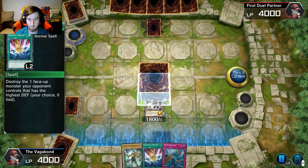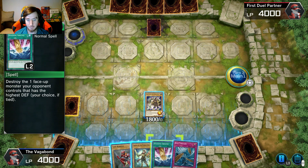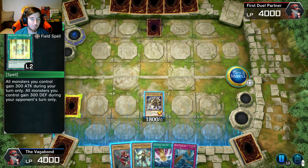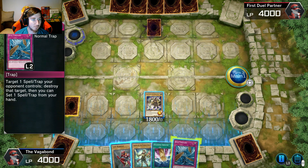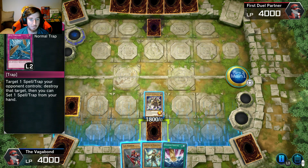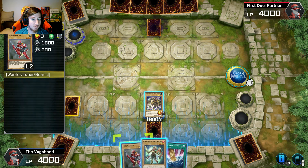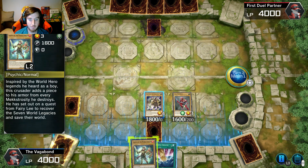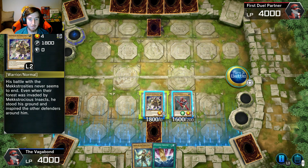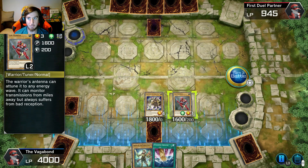Turn change, draw phase. Ten Warrior — the warrior's antenna... okay you're not letting me read it. He has 200 defense, this has 0 defense. Target one spell or trap card your opponent controls, destroy that target, then you can set one spell trap from your hand. So that should attack that and we're going to put this bad boy down right here. Let's get to battle phase — oh, you just messed up now buddy, you're down to 600 LP, you better do something. Main phase two — what do I do? I'm just going to end my turn.